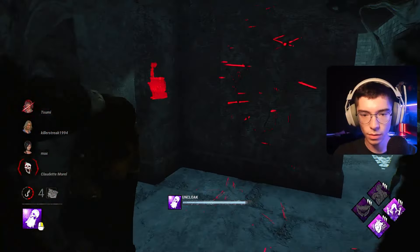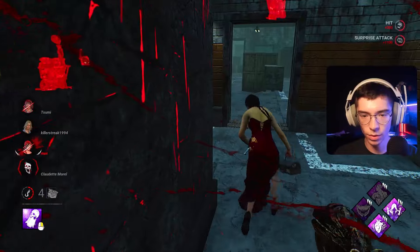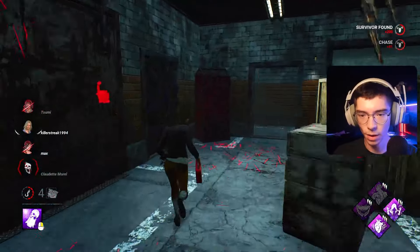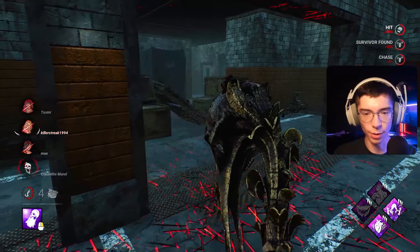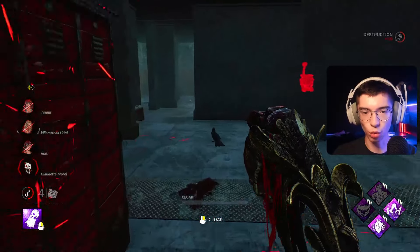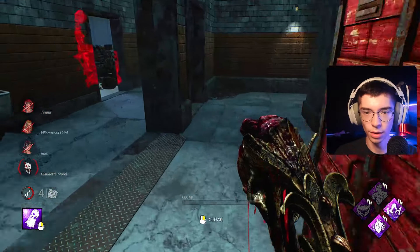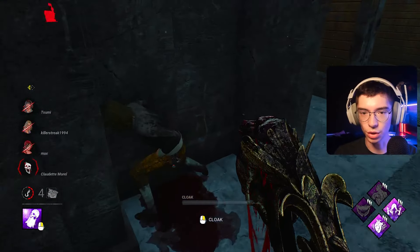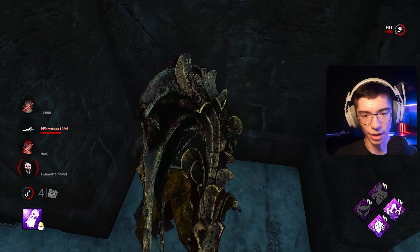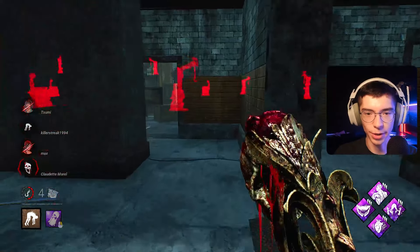Hey boys, what's cooking? I'm looping myself but it's fine. Hey Lori — I want to hook you really badly right now. You have Calm Spirit — anytime they don't scream when you hit them, that's Calm Spirit. Or they're really, really freaking strong. You walked over here, into this corner. You've got Bite the Bullet and Self-Care — are those your perks? Or are you just using a med kit? I can't tell. I like that she took a second to consider her actions and continued to heal regardless.